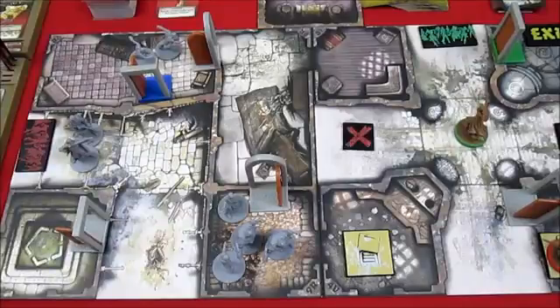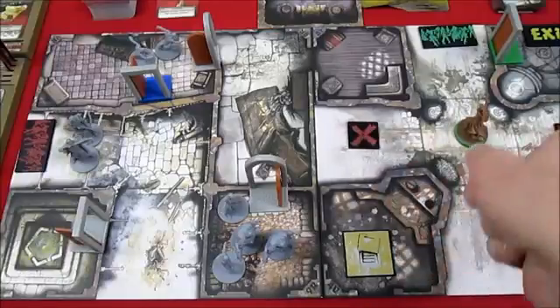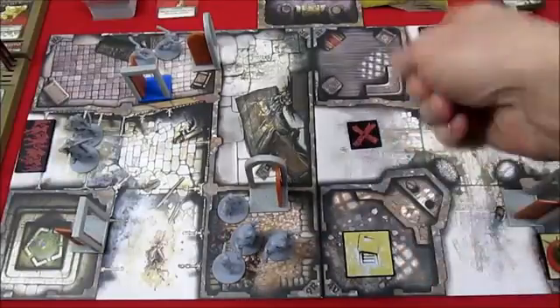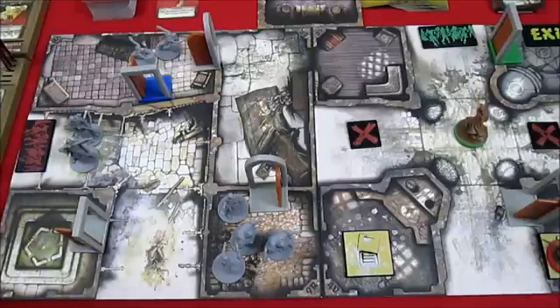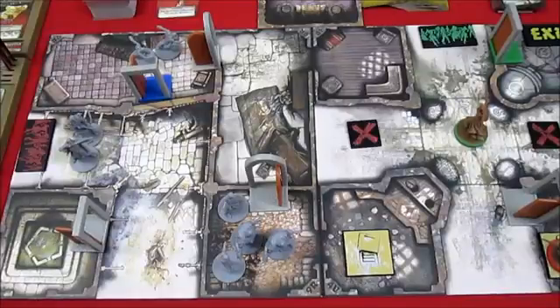I think we're going to leave it there and conclude the playthrough in the next episode, which might be slightly longer. We still need to get all four survivors through the green door into the room. Remember, to get through the green door we have to activate one of the two tokens — one of them is green — and as soon as we activate the green one, the green spawn zone becomes active as well. Next episode will be the final episode of Dance Macabre, Quest Zero of Zombicide Black Plague, with Baldrick going first. Thanks for watching and subscribing — see you next time!